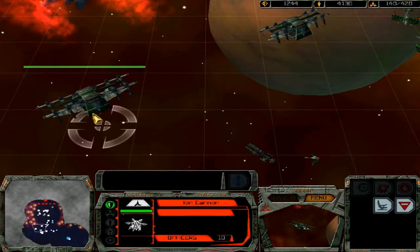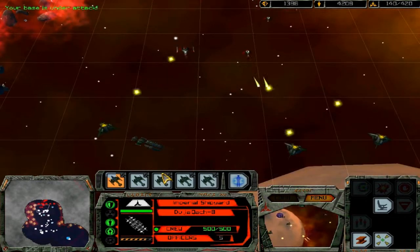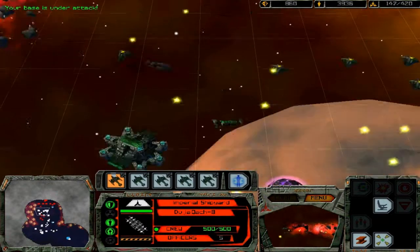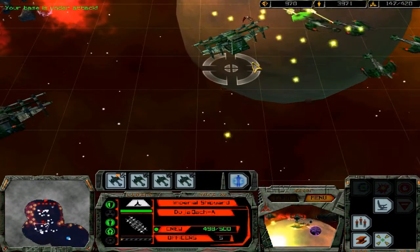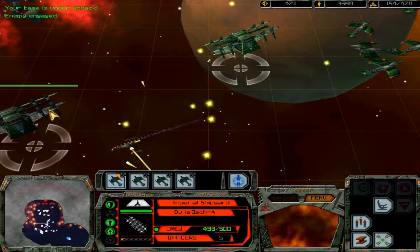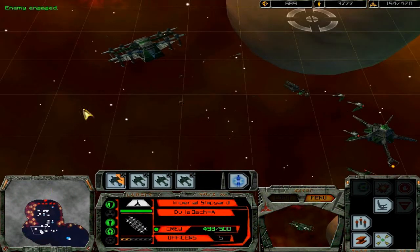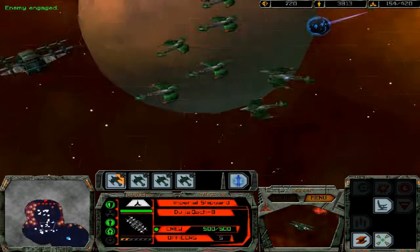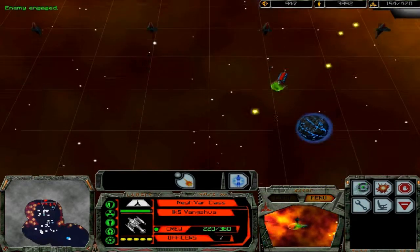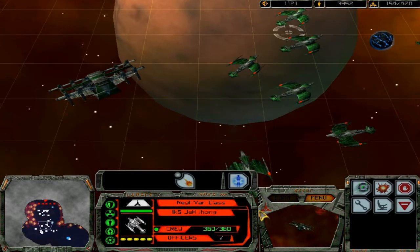We did research the ion cannon, which does a lot of damage to a single target — that'll be very useful on something like a starbase. Our base is under attack. We have one more spot to fill and we'll be ready to attack. Their forces really can't do anything to us right now. That wall will weaken them and our Neg'Var ships on the second line will pretty much devastate anything that comes near.